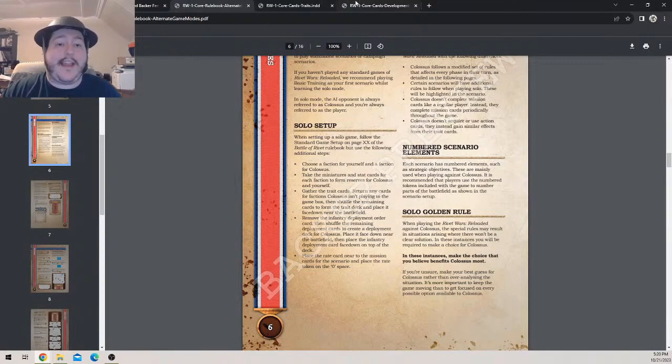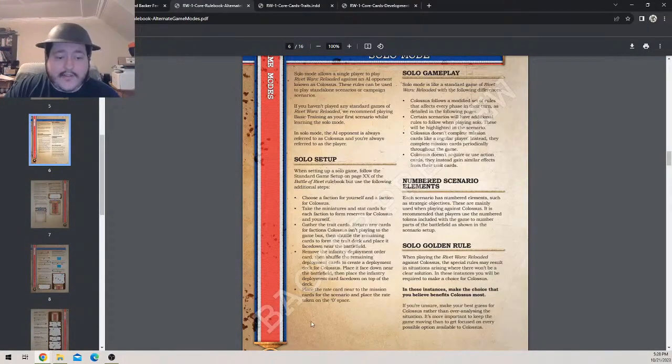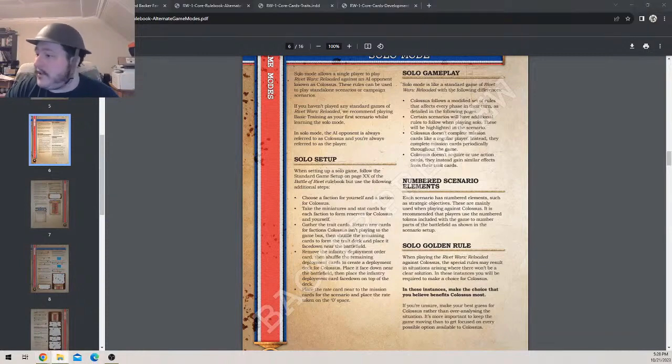Place the deployment deck face down near the battlefield, then place the infantry deployment card face down on top of the deck. Basically, for the deployment cards — make sure this one is the absolute first one drawn. It is the easiest one to go with and it will make sense for a first turn. Shuffle the deck, place the rate card near the mission cards for the scenario, and place the rate token to zero.